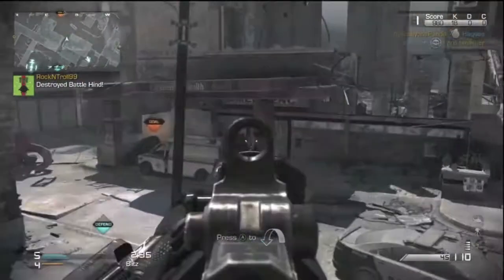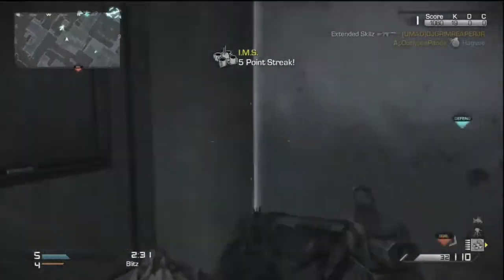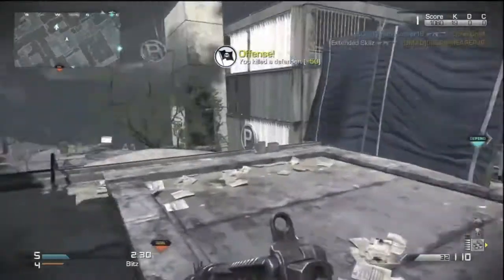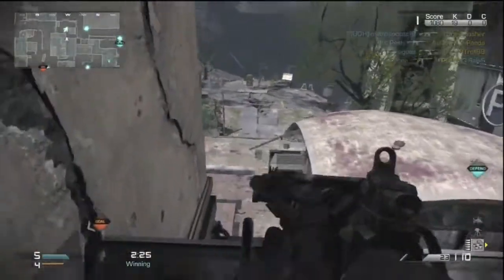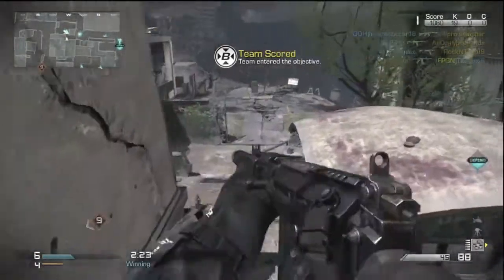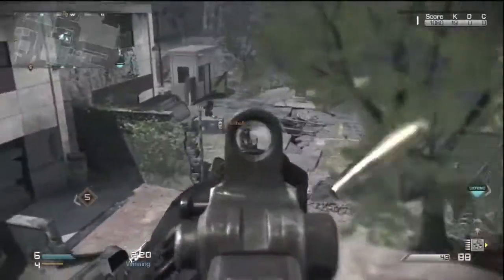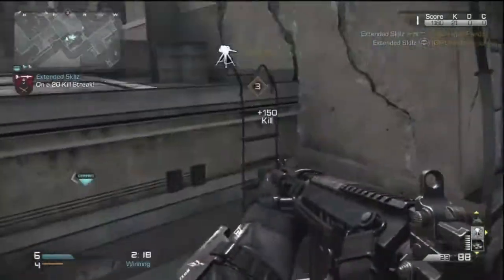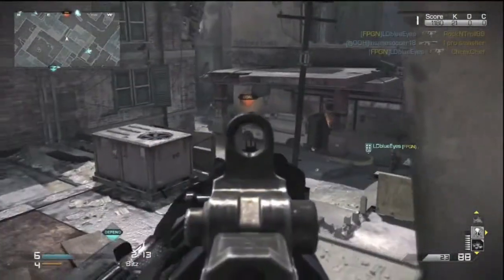I am playing on Tremor, a pretty decent map. I end up doing really good — I joined in a couple minutes late so I ended up doing this and destroying these kids. Look at this right here — I could have gotten a triple spray. I don't know, the damage on this weapon is okay, it could be a little better, but I guess the accuracy and recoil make up for it.